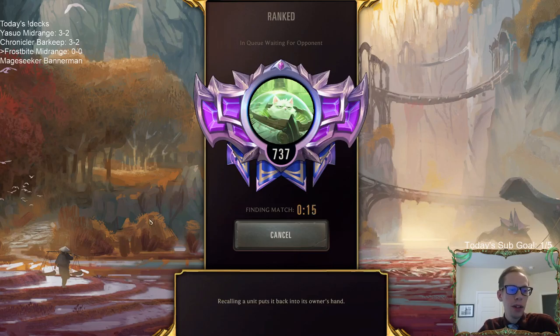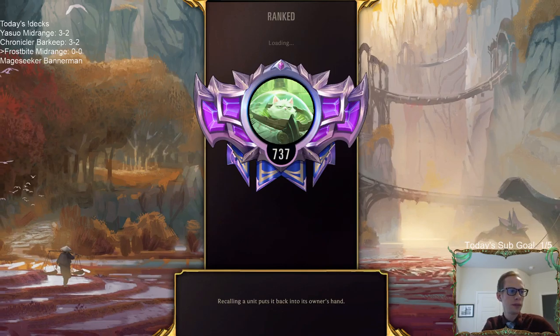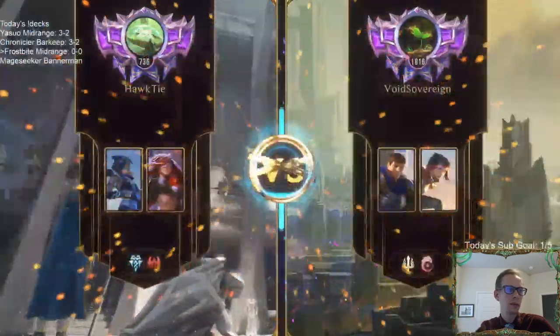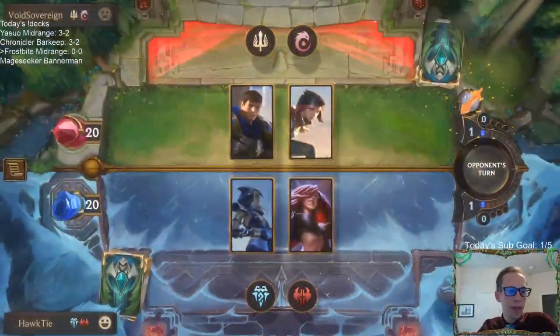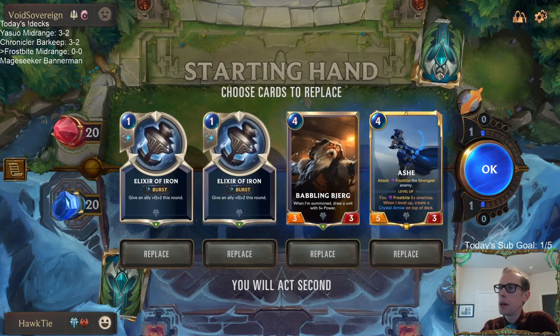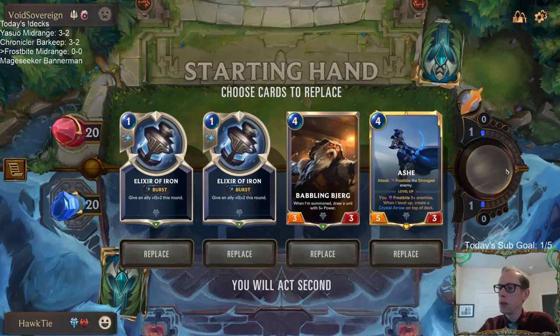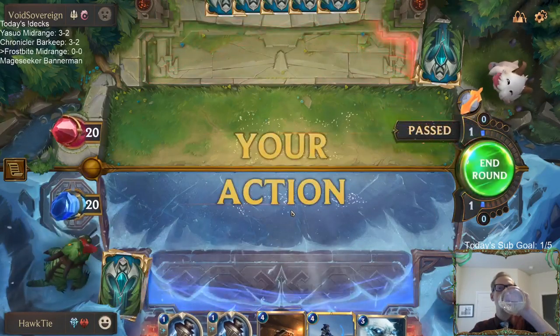Gotta go with the frosty board with our Frostbite deck. I've played a few different Ash-Fiora decks — that's also a pretty good combination. But we have nothing to do on turn one, two, or three. That's what our draw steps are for — we'll draw a card to do on turn one, two, or three. There we go.